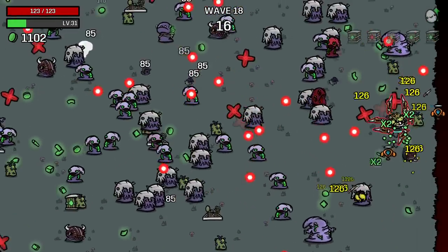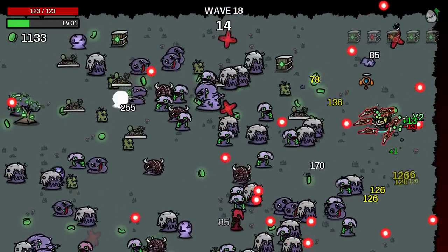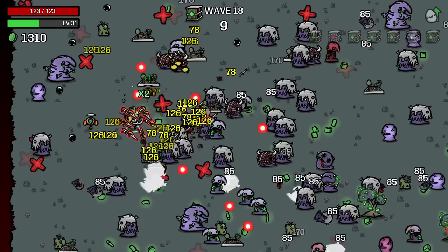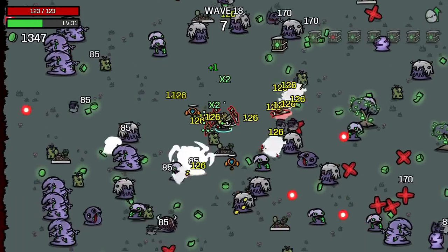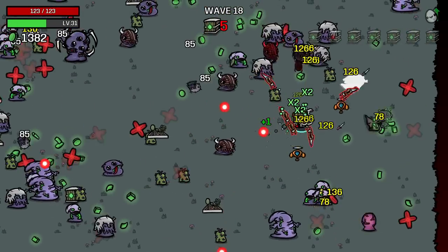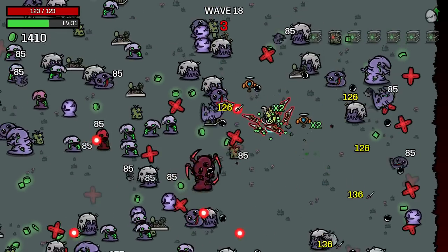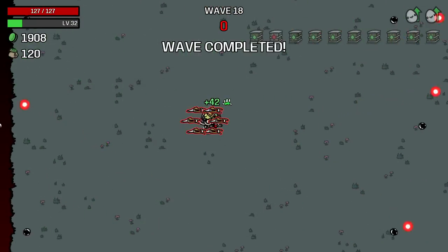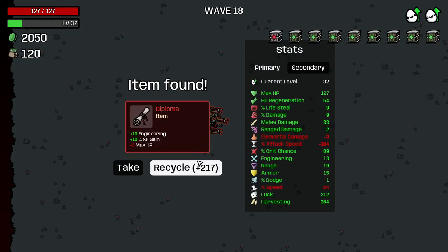Are we unkillable? I could probably move in a way that would be worse and maybe get us killed, and then have the worst luck rolls imaginable on food dropping. But I just don't think so.